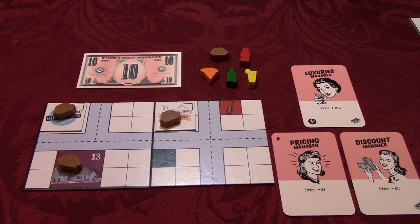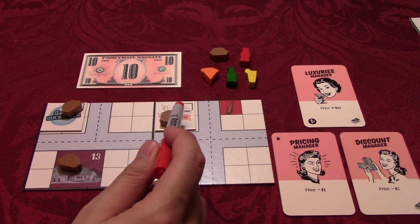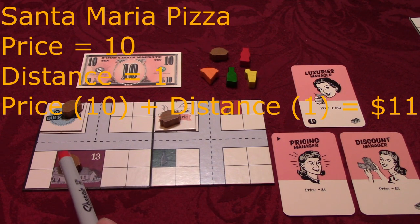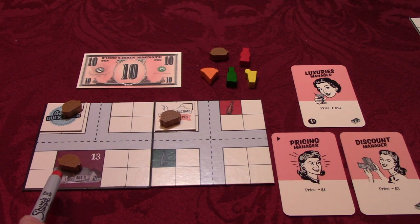If neither house is using a worker that influences price, the food at Go Duck Diner is $10. The calculation is price of 10, distance of zero — so 10 plus zero equals 10. For the food at Santa Maria Pizza, the food costs $11. The calculation is price of 10, distance of one tile to the house — so 10 plus one equals 11. So in this situation, the household will go to Go Duck Diner because it is cheaper.